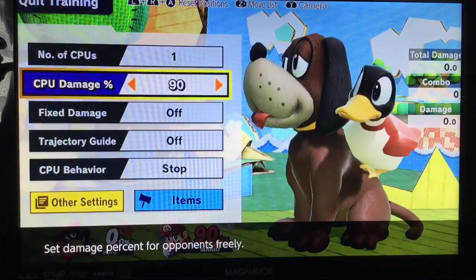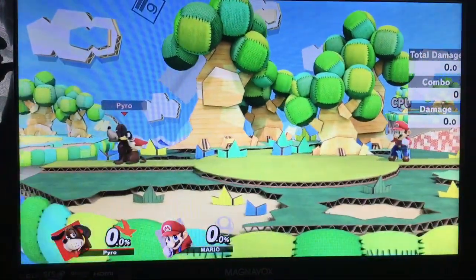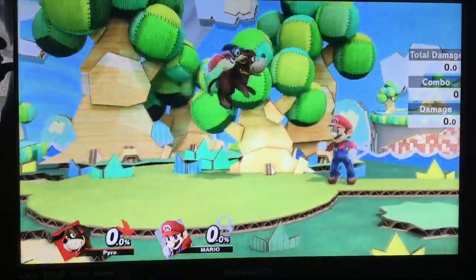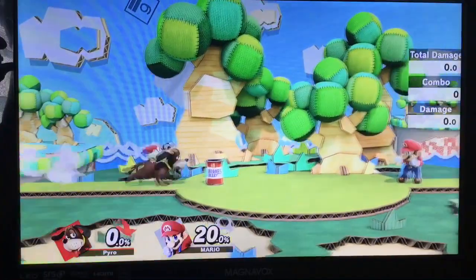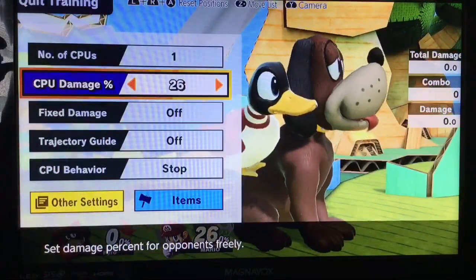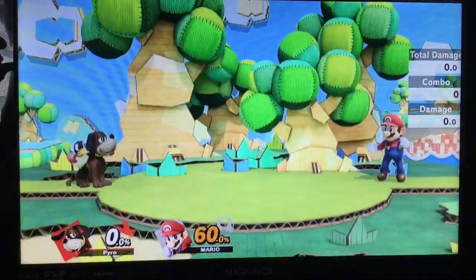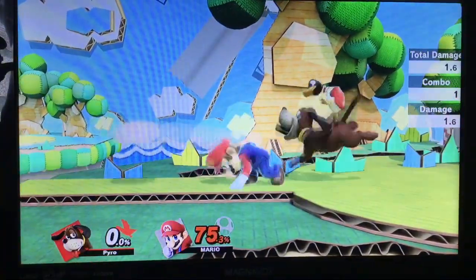Next we're focusing on Nair combos. Nair has a strong hitbox and a weak hitbox, and both have combo applications. For the strong Nair combos: strong hit of Nair into Jabs, strong hit of Nair into F-Tilt, and strong hit of Nair into Down-Tilt. At about 20%, we can do Nair into Grab, and also strong hit of Nair into Dash Attack. Later on around 60% or so, one thing you can do with a strong hit of Nair is get knockdowns — not so much on floaty characters — and here you can set up for jab locks, which is pretty nice. Jab locks will be coming later.